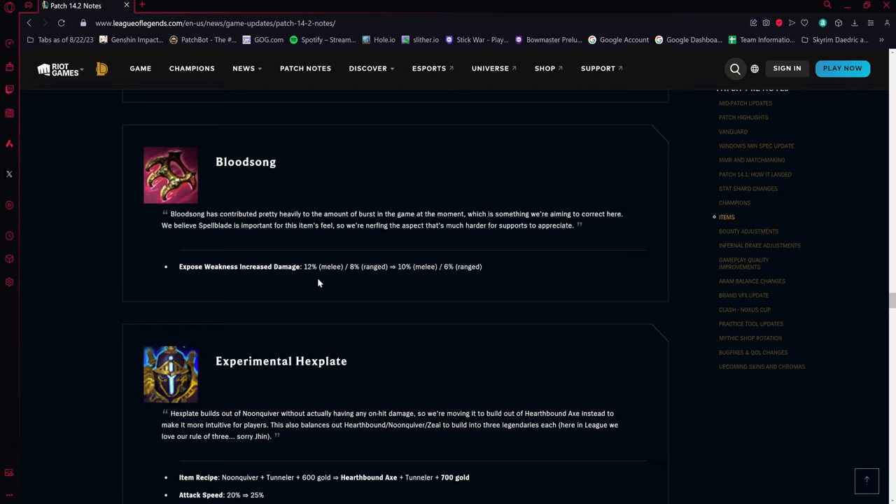On the items side, Bloodsong is getting tuned down by two percent. Champions like Senna and Pike — damage-dealing supports — were abusing it heavily. In its previous state, Senna was dealing the most damage in the game with it. It possibly stacks with PTA and Imperial Mandate as well, making it even more oppressive, so this nerf was definitely needed.